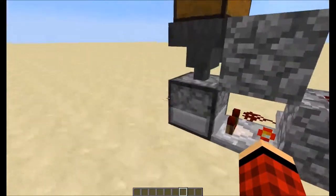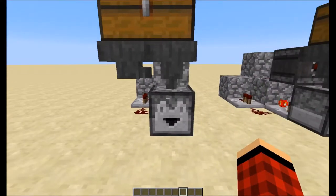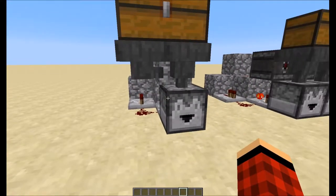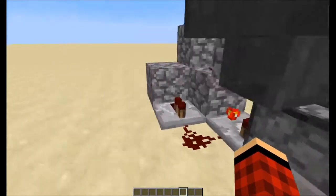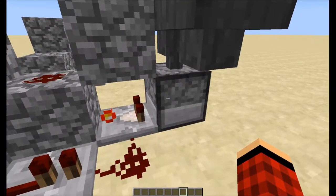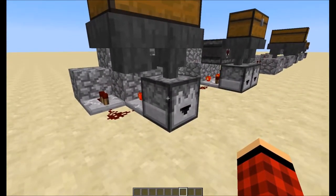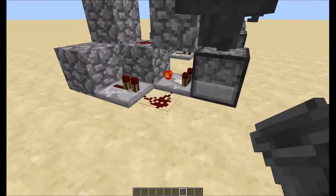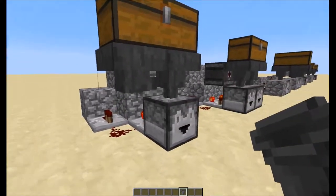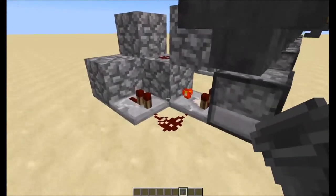This first one any hardcore Minecraft player should recognize. This is a design I believe was created by Cube Hamster, but I got it from Mumbo Jumbo. I don't know who originally created it, but I'm showcasing it for you today. Basically, how this one works: this dropper gets items put into it by these hoppers. You don't really need this extra hopper, but it empties the chest quicker so you can fill it up faster.